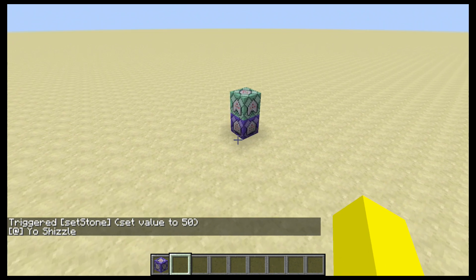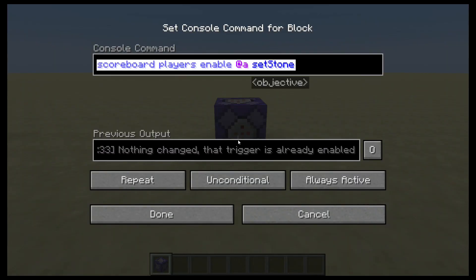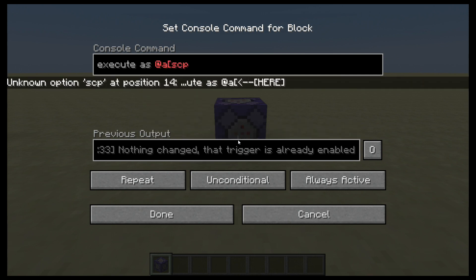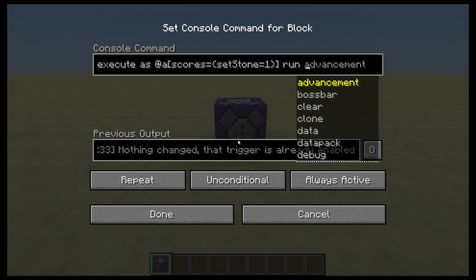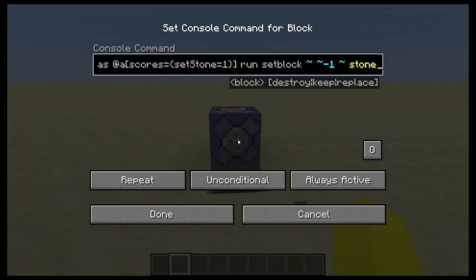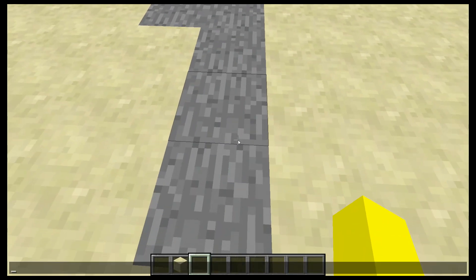Now if you want it per player — which we do — we don't want to just set a piece of stone in a specific location, we want to do it per player. The first thing you're going to want to do is use execute as @a with a scores selector. It allows the player to set their own score, so we have setstone equals 1. If your stone score is equal to 1, I want to run setblock ~ ~-1 ~ stone. Now it did work, you can see it set it. But we want to do it at the player's location, so we're going to change that to use 'at', meaning wherever I walk with my score of 1, it will set stone there.